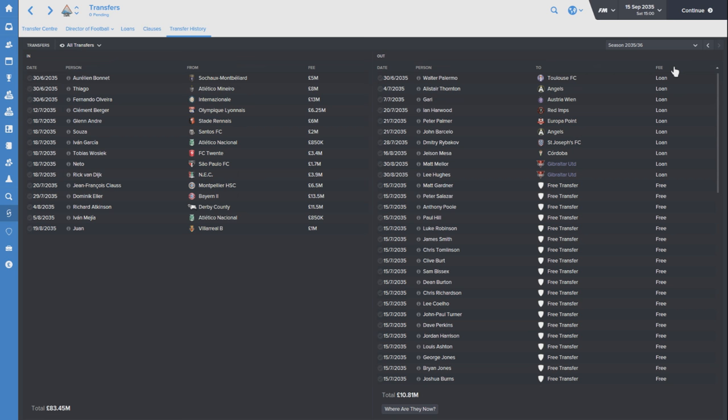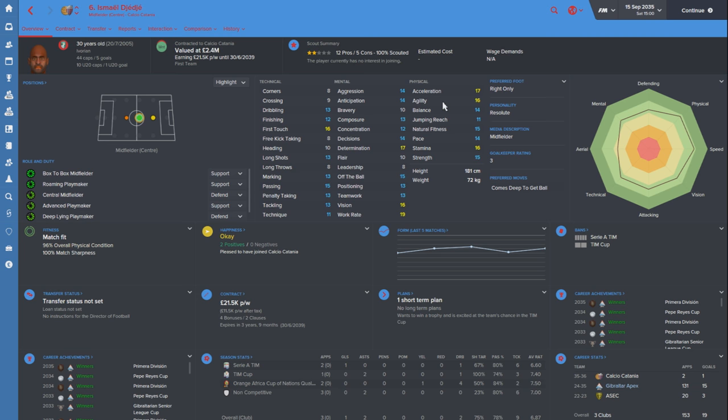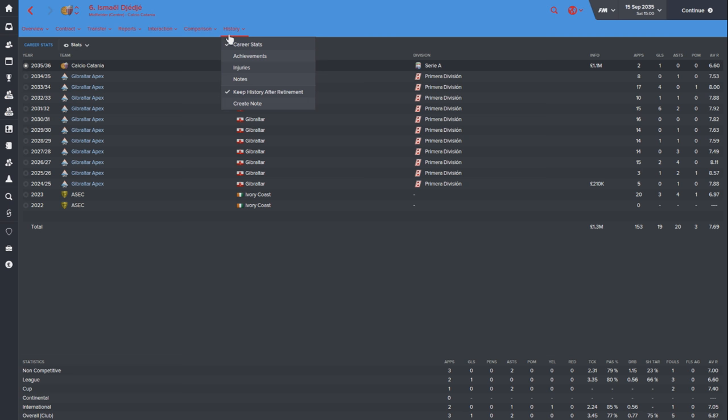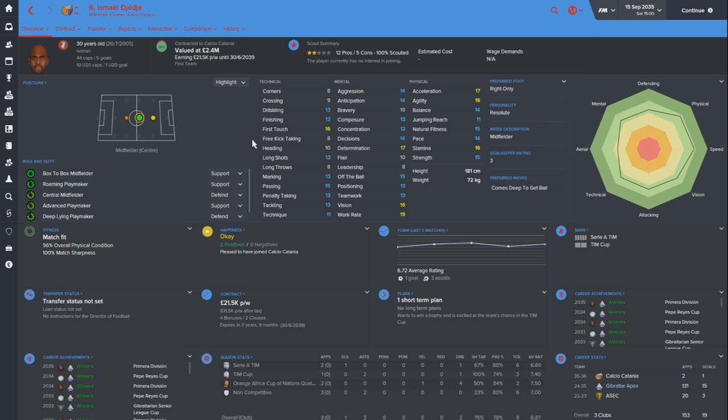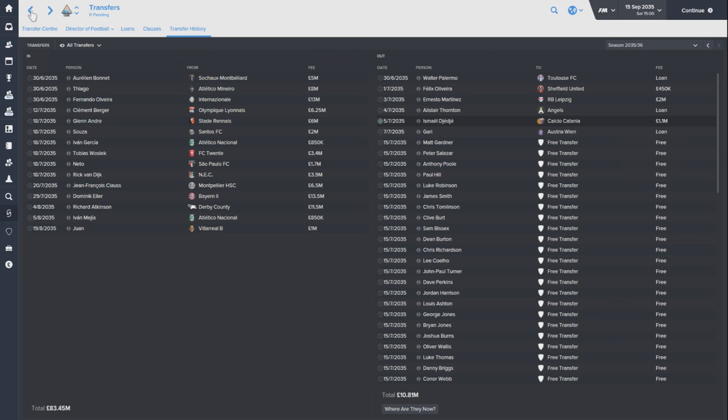Another player going to Catania is JJ. It's sad to see this guy go - a long-term servant of the club who wanted a new challenge. He's struggled to break into the first team over the last few years. You can see he spent 11 years at the club - that's a long time. Sad to see him go at 30 years old, a fantastic box-to-box player. Much like Petr Cech going from Chelsea to Arsenal, I think it was fair enough to just let him go.